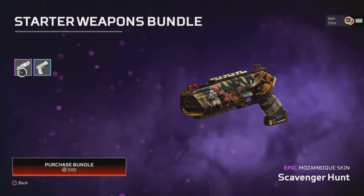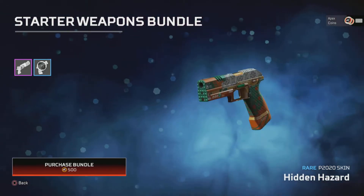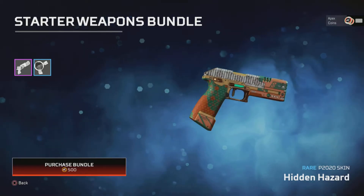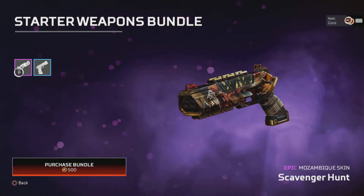And then we have a starter weapons bundle — you have one Mozambique skin and a P2020. That one's not too bad actually.